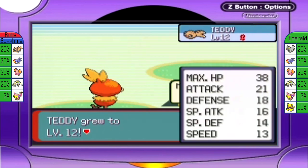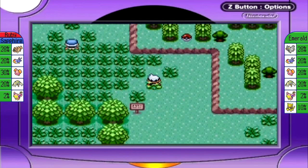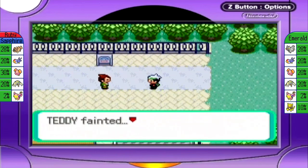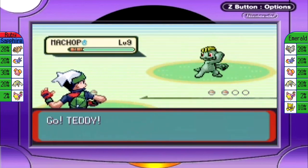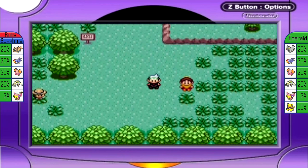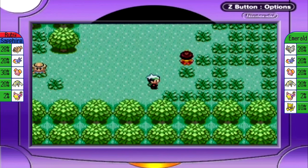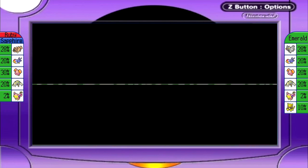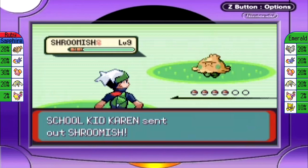Teddy grew to level 12. After Teddy faints, we're going to end the episode here. Next time on Pokemon Emerald, I will have off-screened all the trainers on this route because I don't want to overload you with them, and I still need the experience. We'll hopefully be finding Team Aqua too. See you guys then!